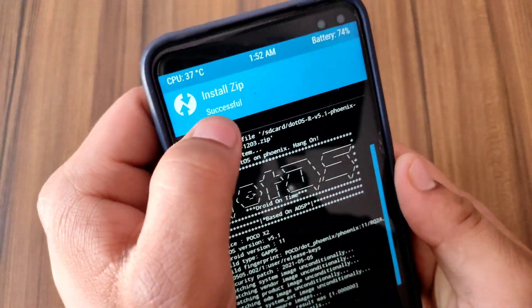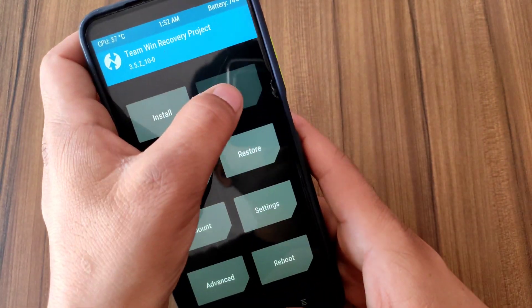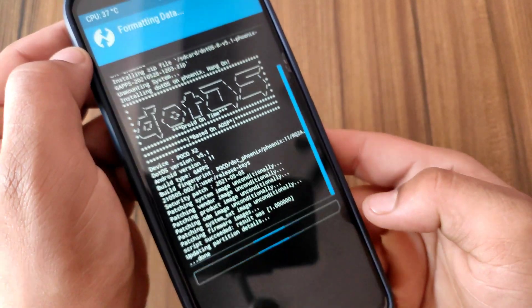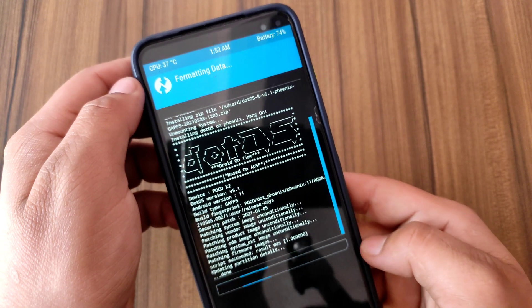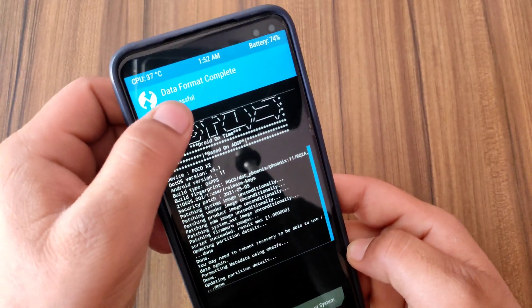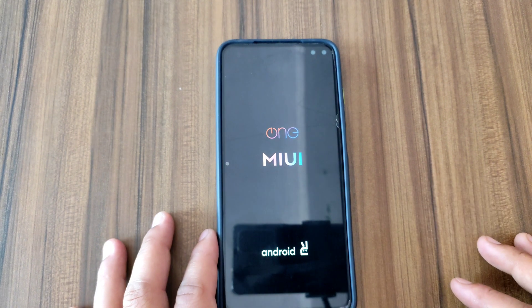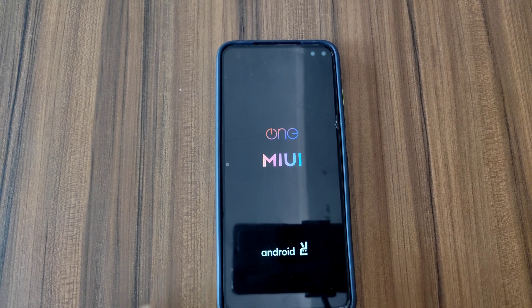Installation is now successful. Go back, tap on Wipe, tap on Format Data, type 'yes' and hit enter — it will delete all data from the internal memory. Format is successful. Just press reboot system. The first reboot might take quite a while but don't worry, it's normal — it might take five to six minutes, so I'm gonna fast forward the video to keep it short.